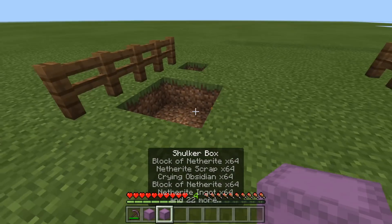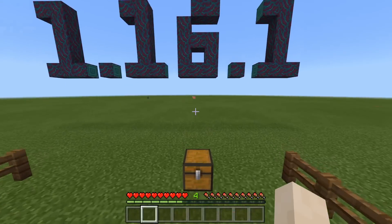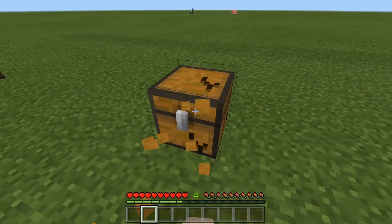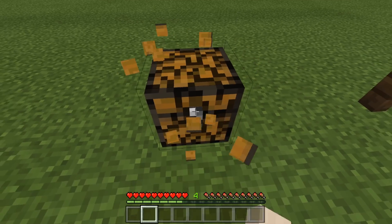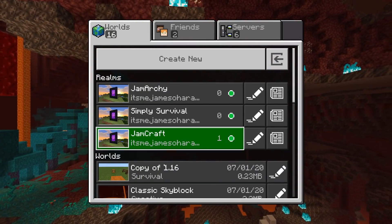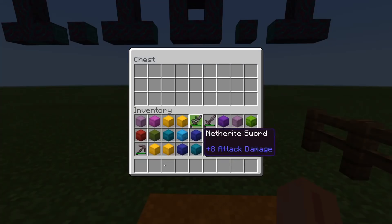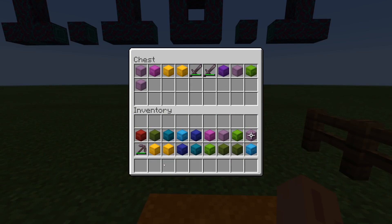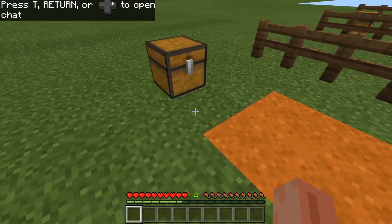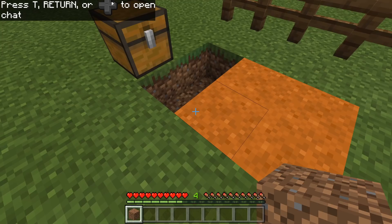I'm going to show you how to do your full inventory now. Before, you could only do your hotbar, but now you can do your whole inventory. You want an empty chest and your inventory full of the items you want to duplicate — full shulker boxes work most effectively. Destroy the chest, place it down, then save and quit the application. Rejoin the world and throw all the items you want to duplicate inside the chest, then wait one, two, and Alt+F4.